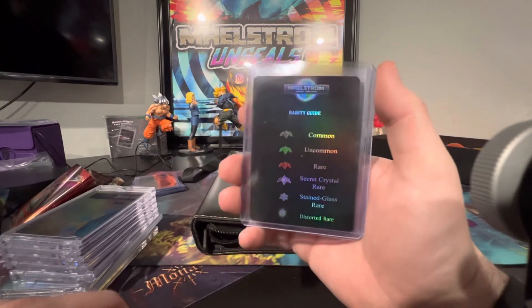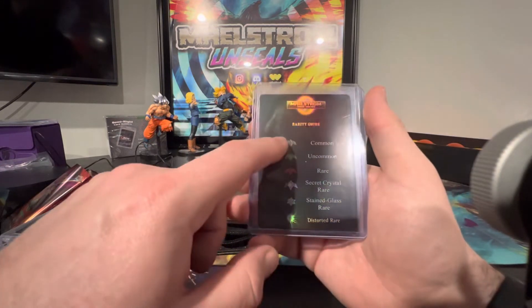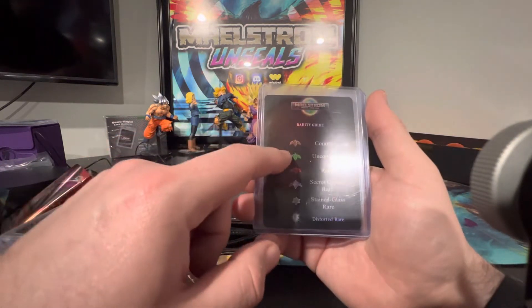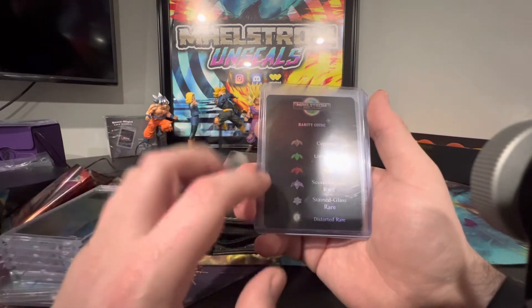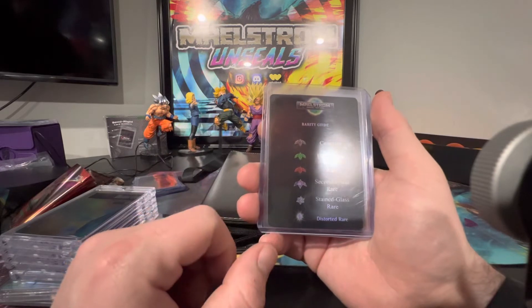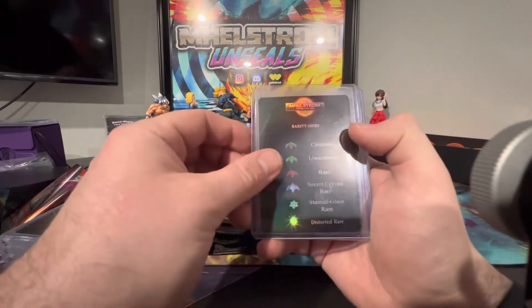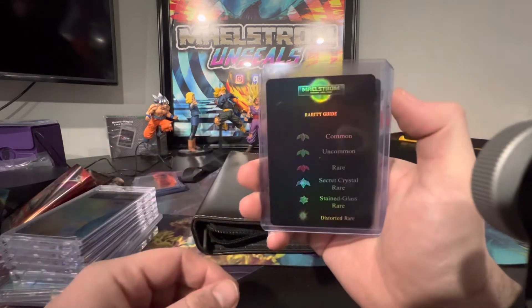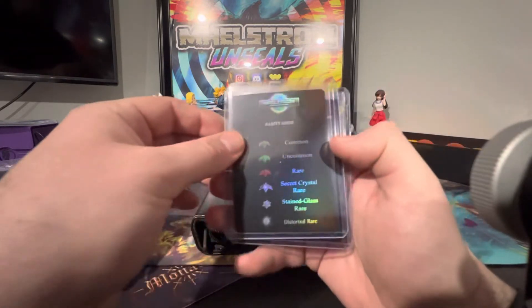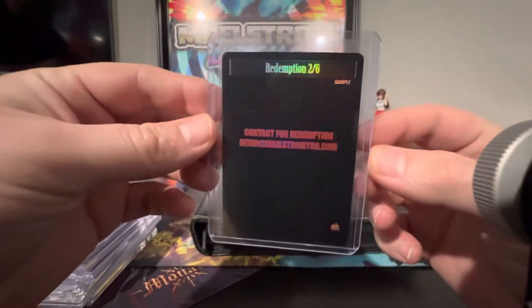The Rarity Guide Insert is just one of those cool little Easter egg things that can be inserted into the packs. It goes over the rarities: gray is common, green is uncommon, red is rare, Secret Crystal Rare is a purplish color, Stained Glass looks like a three-dimensional star, and then Distorted Rare on the bottom. And then to truly have a master set, I suppose you need one of these — a Redemption card.